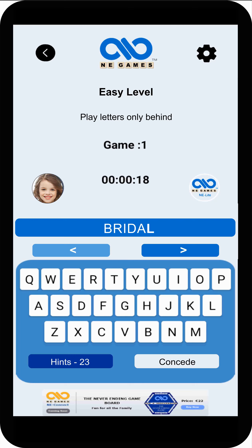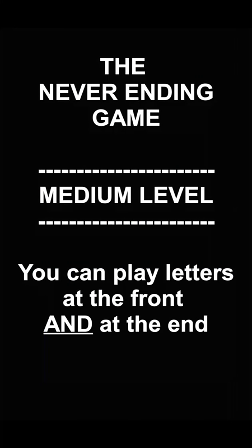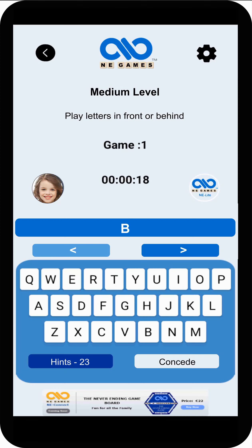The Never-Ending Game at medium level. At medium level, you can play letters in front and at the end. The players have played B, R, I, and D. The next player cannot play an E, as that would end the word Bride. So, to avoid that, he plays a G. To avoid losing by playing the letter E and ending the word Bridge, the next player cleverly plays a letter A at the front. The next player has little choice but to play the E and lose by ending the word Bridge.